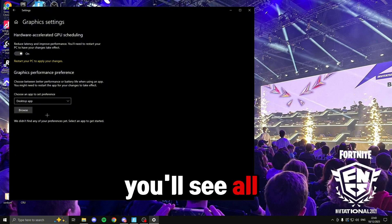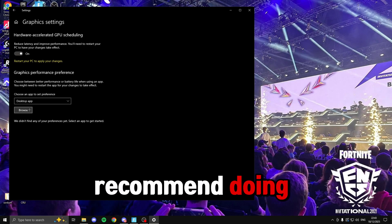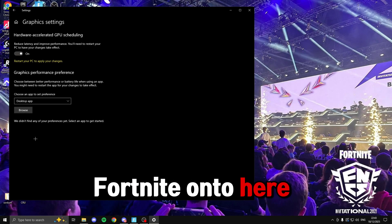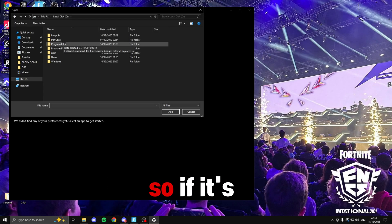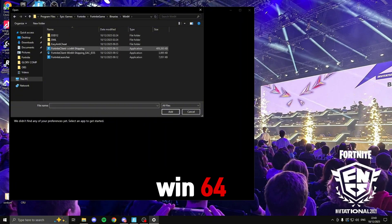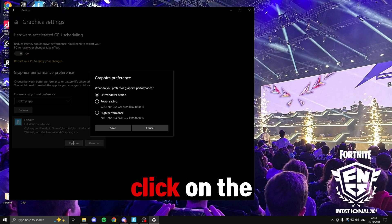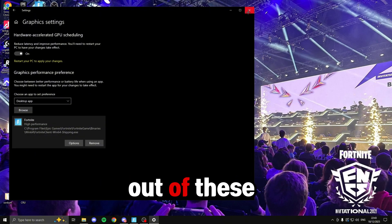Just underneath this you'll see all the apps you can add to run as high performance, which I'd highly recommend. For example, with Fortnite: click 'Browse', head to your C drive, go to Program Files > Epic Games > Fortnite > FortniteGame > Binaries > Win64, find Fortnite, click 'Add', then click 'Options' and select 'High performance'. Click save and exit out of these settings.